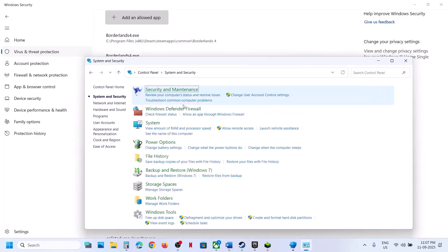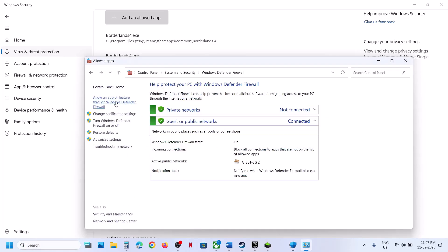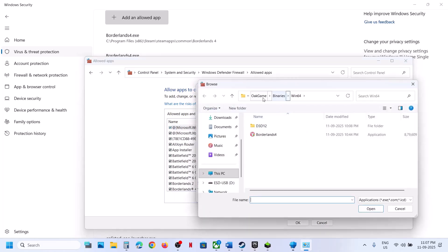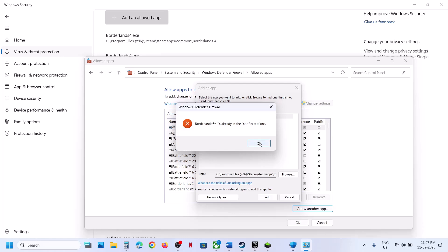Click on Control Panel, go to System and Security, then Windows Defender Firewall. Click on Allow an App or Feature through Windows Defender Firewall. Click Change Settings, then Allow Another App, then Browse. Go to the game installation folder, open the game folder, select the game EXE file, click Open, and then click Add. You need to add both EXE files.